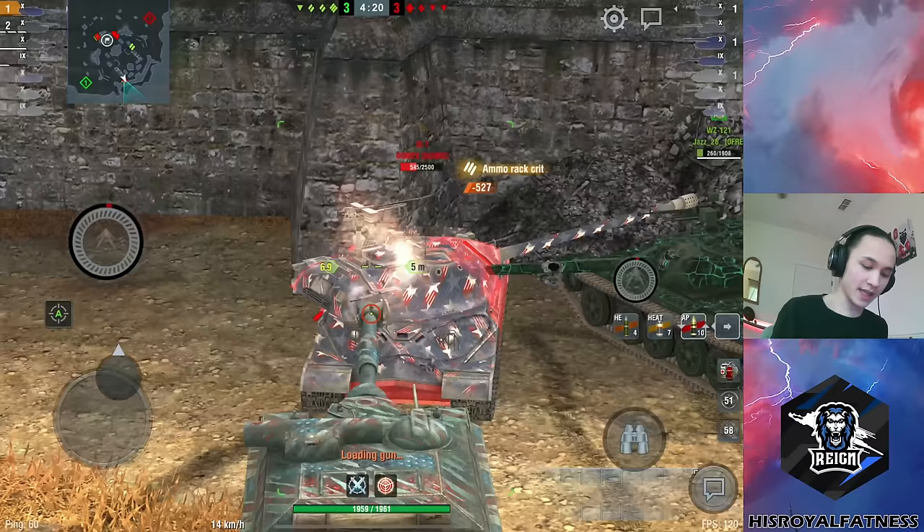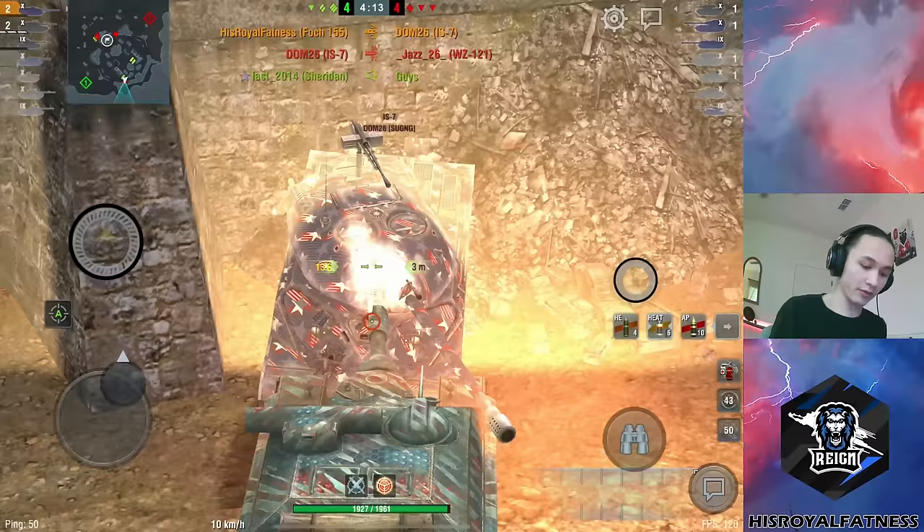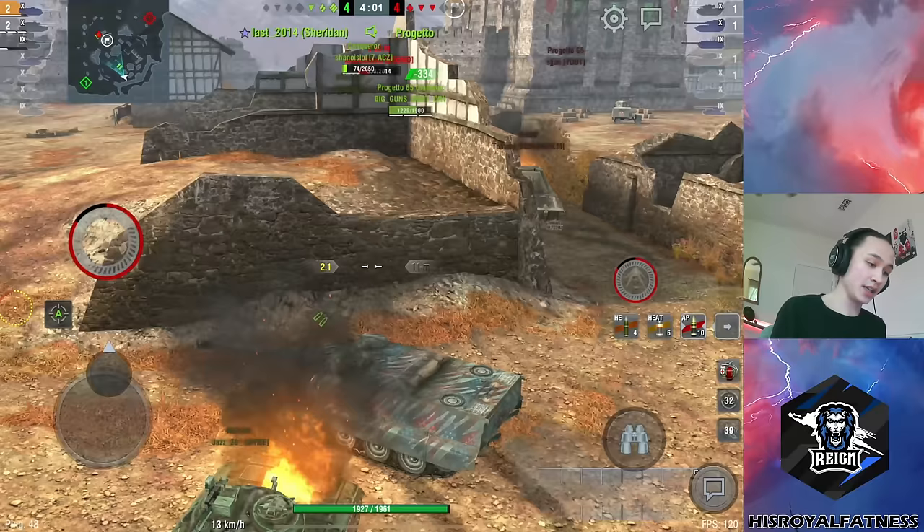The IS-7 is showing me the rear of his turret — we're going to aim at that. We damaged his ammo rack. I'm pressuring this IS-7 so he cannot traverse fast enough to kill our 121 — that's the goal here. We're able to push him up. Unfortunately the IS-7 was able to grab the kill there, but we did a pretty good job on this flank.